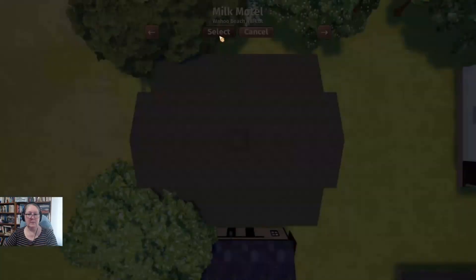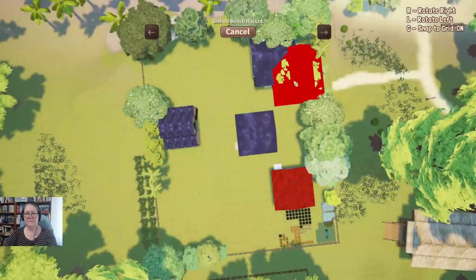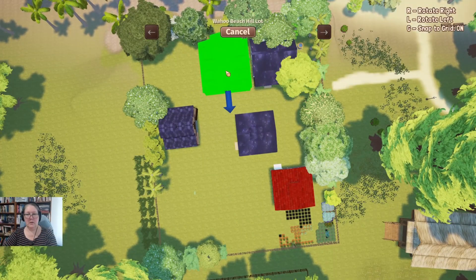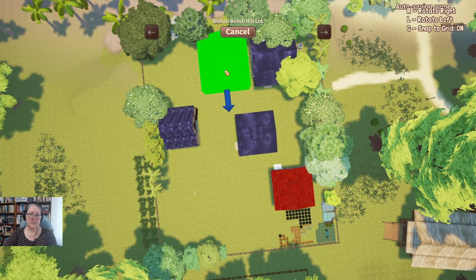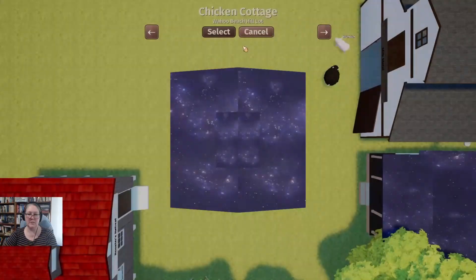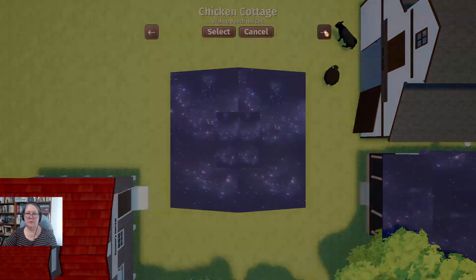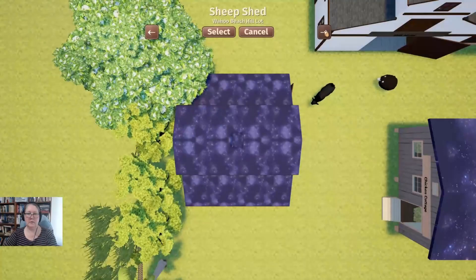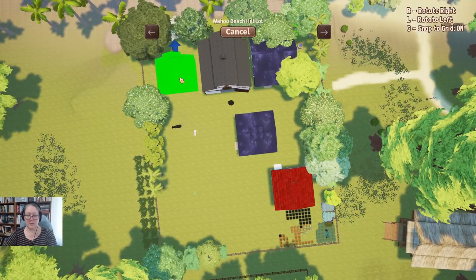We're going to move another building. I'm going to select the Milk Motel. I'm just going to try — if I put them too close together the animals might get stuck, or maybe not — we'll see. Now I want the sheep shed. Let's select the sheep shed, and because we're going to turn that into a bigger barn eventually we're going to pop that right there.